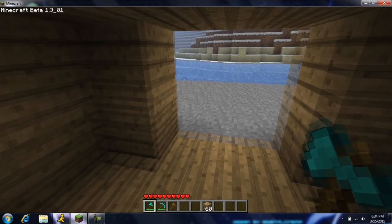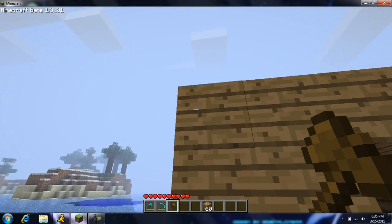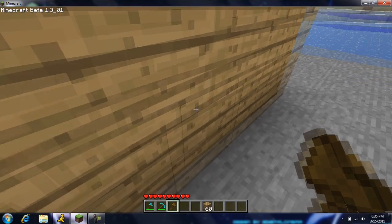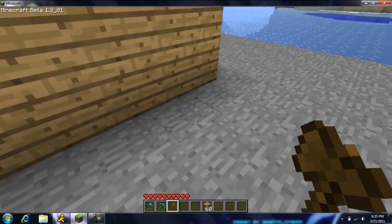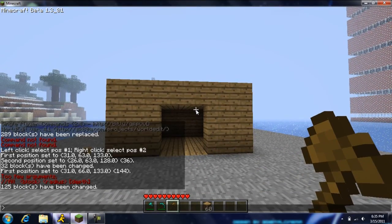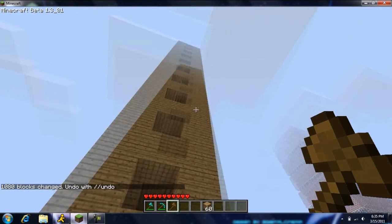If you want to make it really tall, right click on the top and right click on the bottom to set your selection. Then type --stack and the number is how high you want it. We'll make it 10 high — just do --stack and now it's really tall.